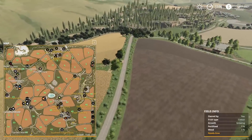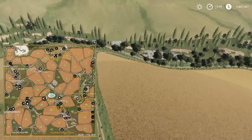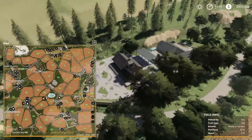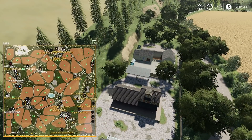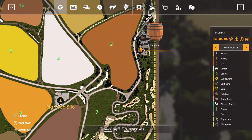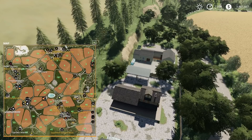Heading down here, we're going to come up to the laminate factory and juice cellar. The laminate factory is going to take water plus biodiesel plus wood chips and produce laminate boards. The juice cellar is going to take biodiesel plus barley juice plus wooden barrels and give you barley juice barrels. That makes sense.